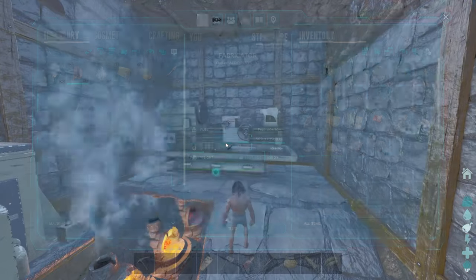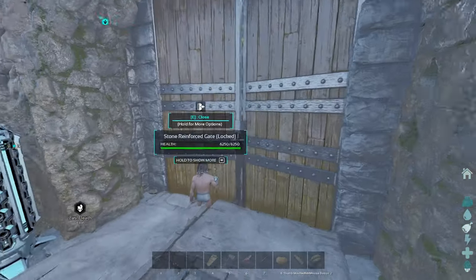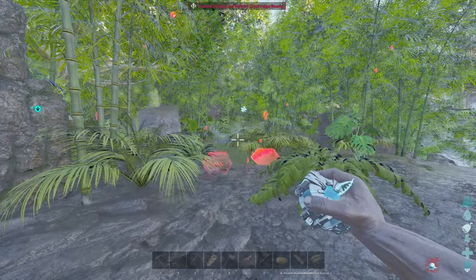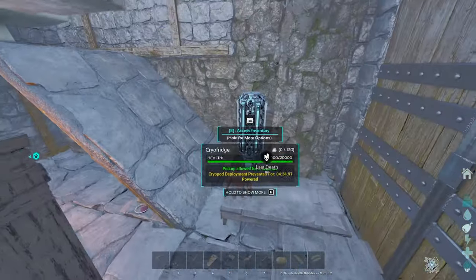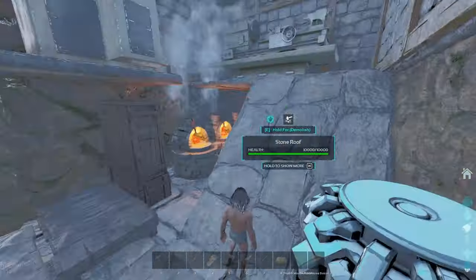Now if we turn this on, we should be able to throw this bad boy out. Non-nearby craft fridge ready — this is powered. I have to wait four minutes. That's fine, I'll come back in five minutes.